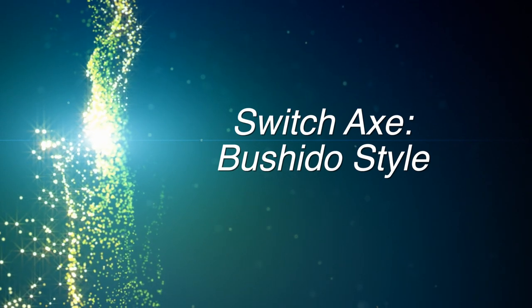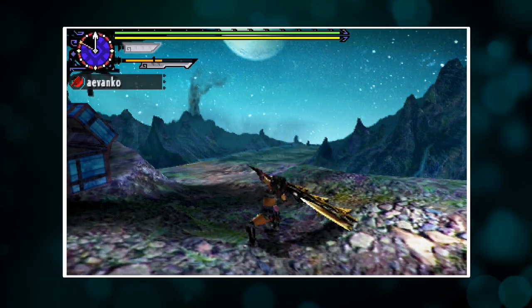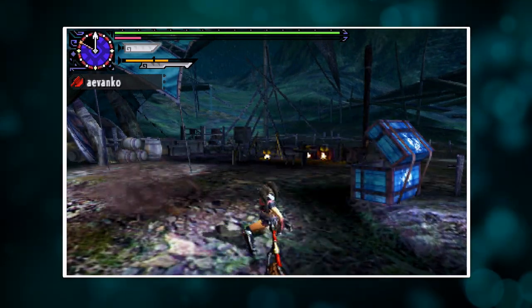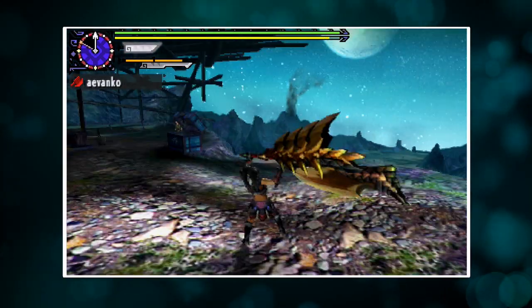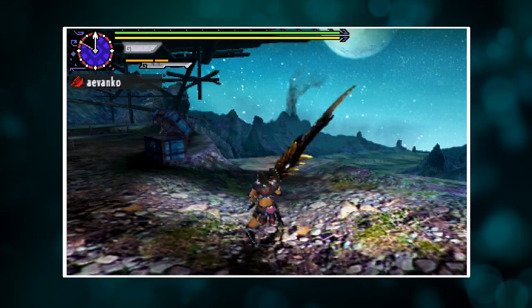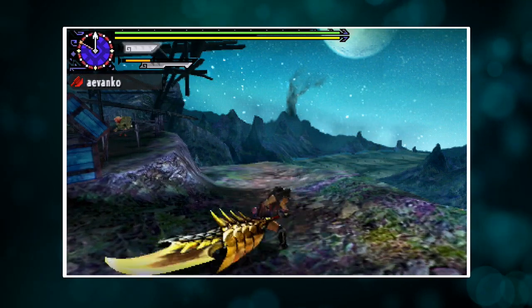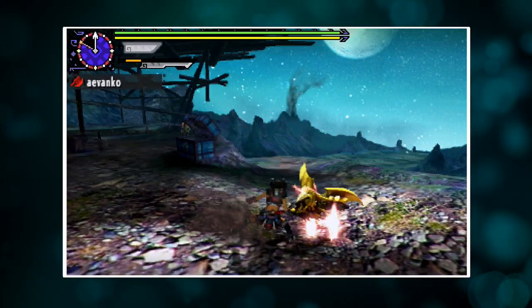Last but not least: Bushido Style, which is also really good for this weapon. When you go into the chop combo, you'll notice you don't have the finisher — just like Striker Style, hitting R won't give you the finisher. In sword mode, you lose the upward slice, so XX gives you a downward and then back and then downward and back. However, the A combo is still intact so you can still do the wonderful double slice. All it means is you lose the ability to stand totally in place and just slash at a monster — but that's fine because Bushido is all about moving around and evading. You still have your elemental discharge, so nothing to worry about there.